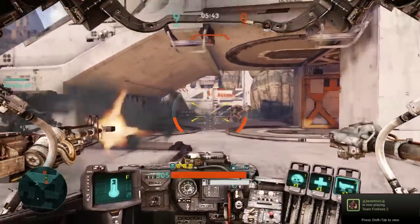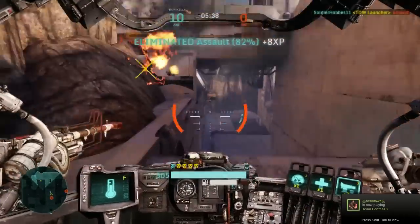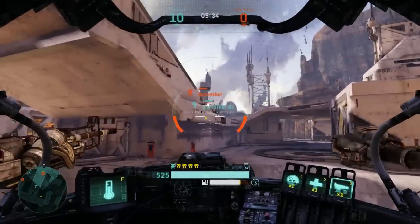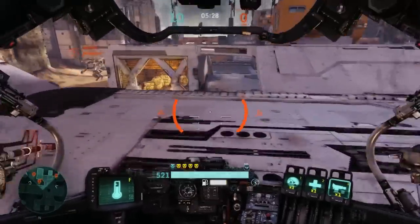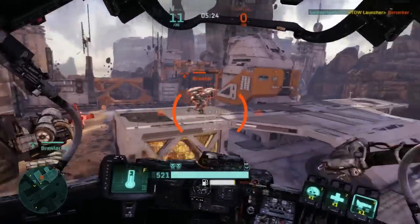Going back down towards the armor, if you look to the right of that, you'll see these three buttons that are highlighted with certain symbols — those are my items. I'll go over items another time because there's a whole bunch of different ones. But basically, items you can use in the middle of combat; they're like a limited-use little boost — extra functions.